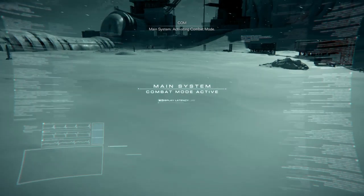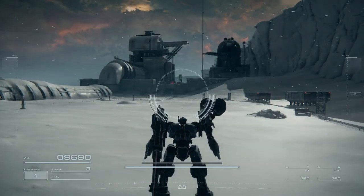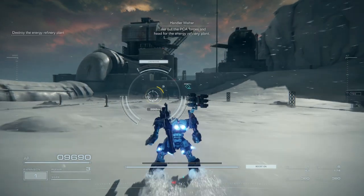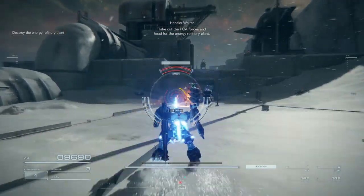Main system activating combat mode. Commence mission. Take out the PCA forces and head for the energy refinery plant.